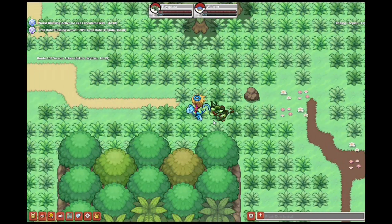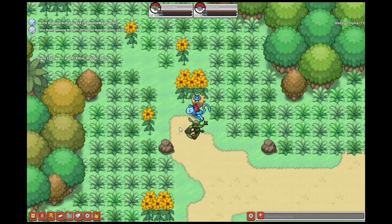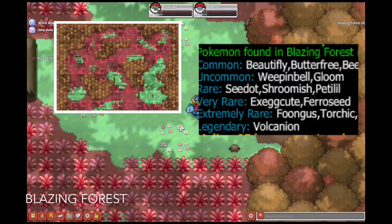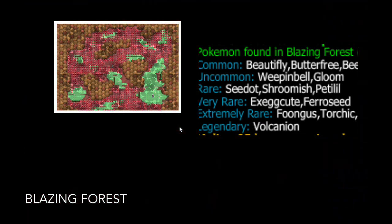To get to the next map, you'll need to go to the top left of Blazing Tropics. You'll follow this path and go through the sunflowers, then you'll access there. Now you've arrived at Blazing Forest. It has like a summer, autumny theme. The spawns are showed up on the screen.